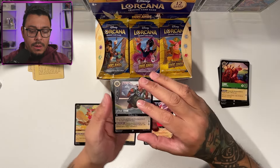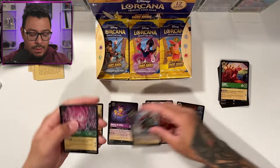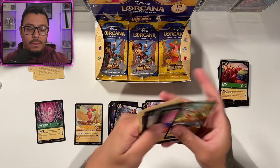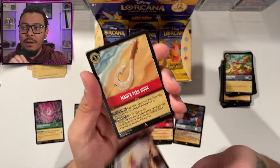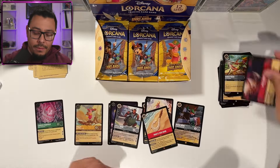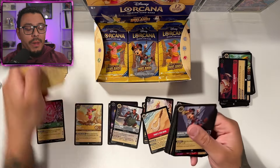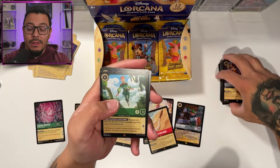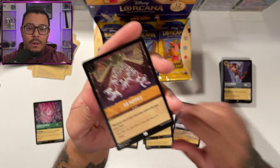Peter Pan, Little John, and a cold foil Cursed Merfolk. So far so good on the cold foils. And then along came Zeus — as the song goes. Maui's Fishing Hook and a cold foil Jolly Roger. I'm still curious how everyone is enjoying the game — is it one of those fads that's going to disappear, or is it still going to have a lot of actual players? I can see this having a lot of collectors just because anything Disney. Peter Pan again, the boss is on a roll, and 99 puppies.